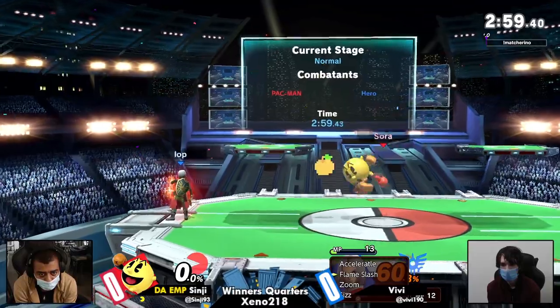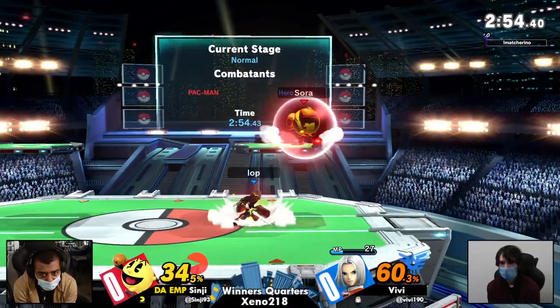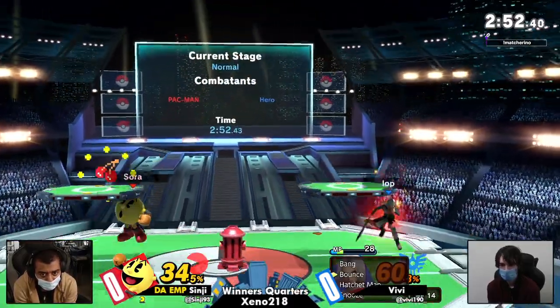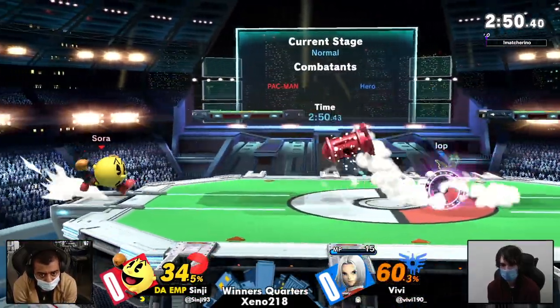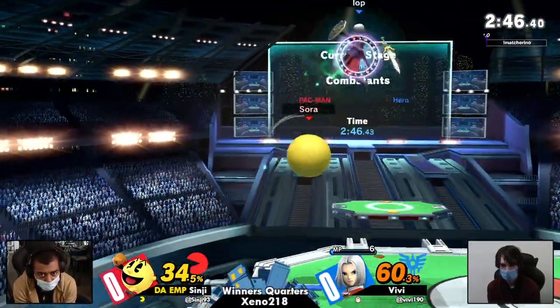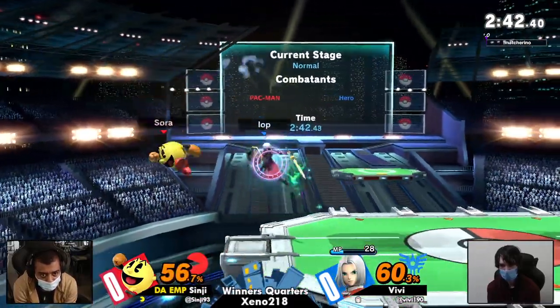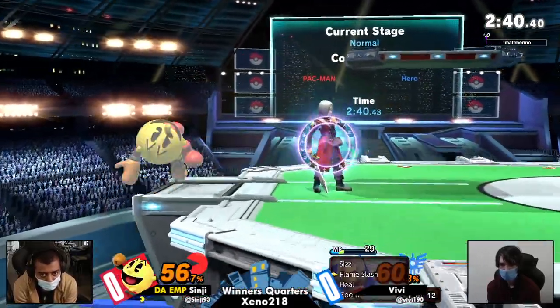Was that a Psych Up up slash, or just a regular up slash — up tilt? That was Psych Up up tilt. Relatively even game right now. Now Sinji's the one who has to get off the ledge against a stacked-up Vivi.